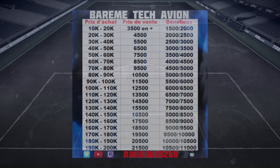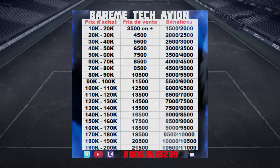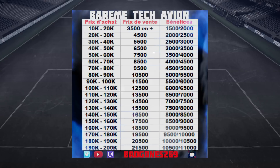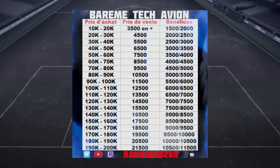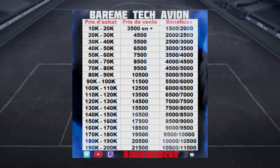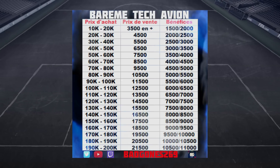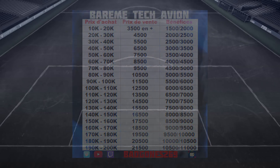Badgons has made a list where he suggests how much higher you would ideally list a specific player. If the player's worth is 10 to 20k, he suggests listing the card for 3.5k more, which would result in making around 2k profit per card. The higher in price the card is, the more profit you can make per card. You can check the full suggested price list with the link in the description on Badgons' Twitter.